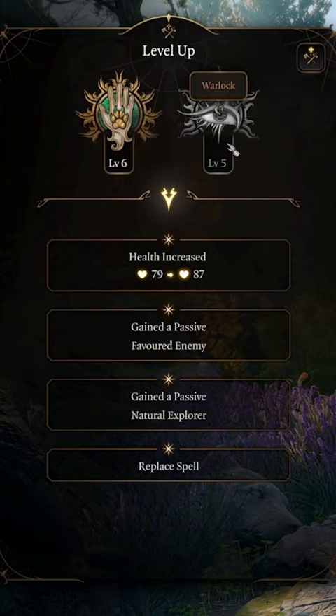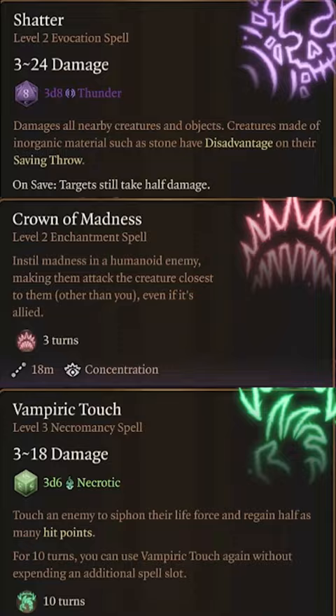Next, unlock an additional extra attack and Misty Step before going back to Warlock until level 12 for Misty Escape and level 4 spell slots. Choose these spells to emulate Elven Light, Consume, and Dominate on your enemies.